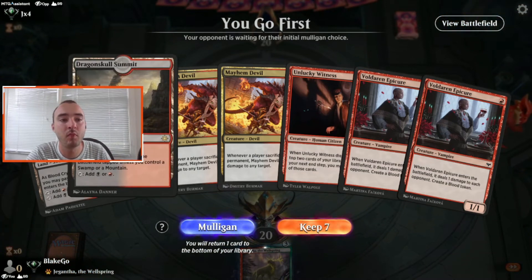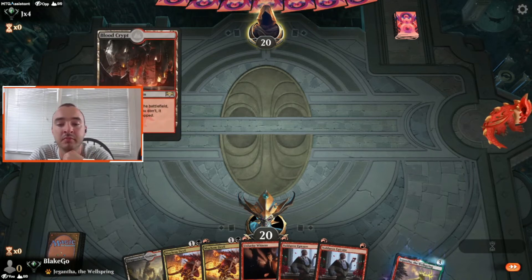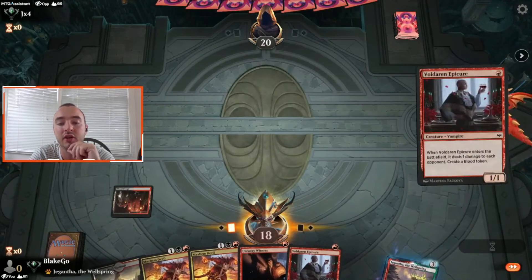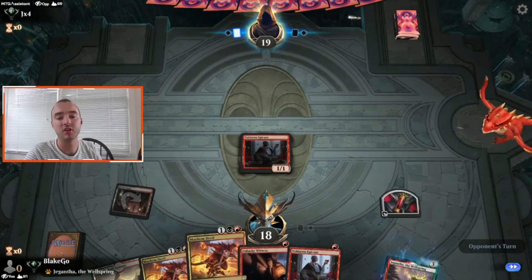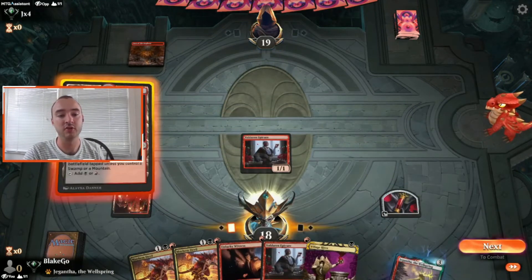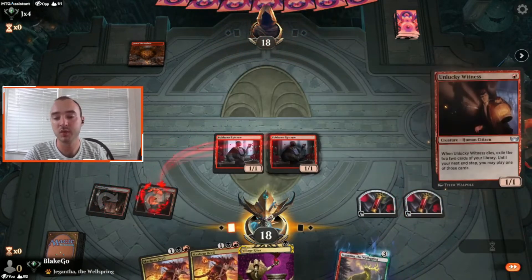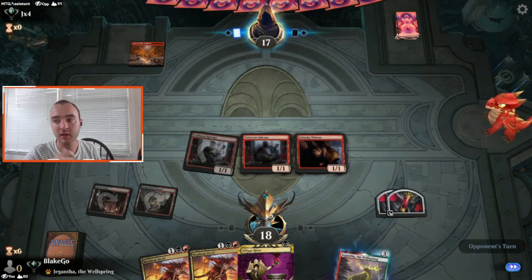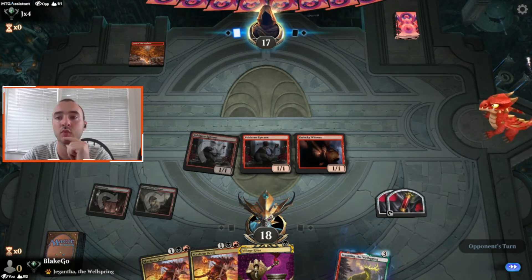Going first. Two lands is completely acceptable. Start off with this Blood Crypt. I want to get down an Epicure in case we want to use this Blood to cycle away if we don't hit that third land drop. Going Unlucky Witness into Epicure next turn feels pretty good, and then Village Rites plus Unlucky Witness is, of course, a great play we've already seen. Feeling well — getting some early aggro on, putting the pressure on.